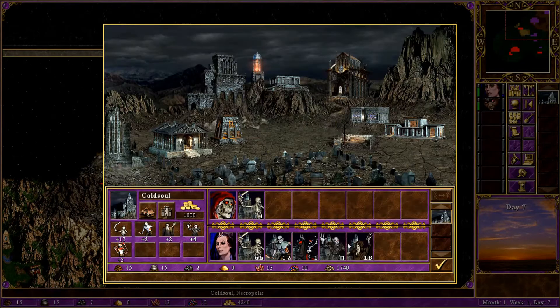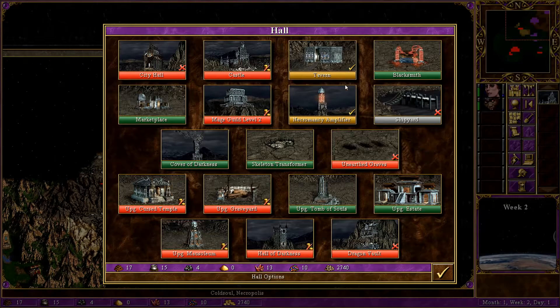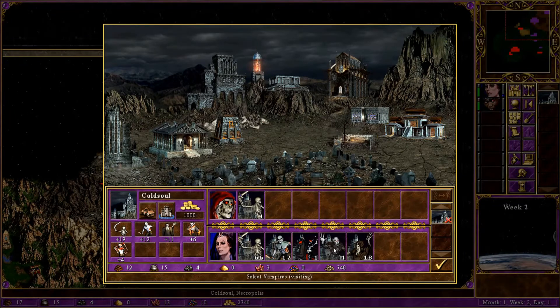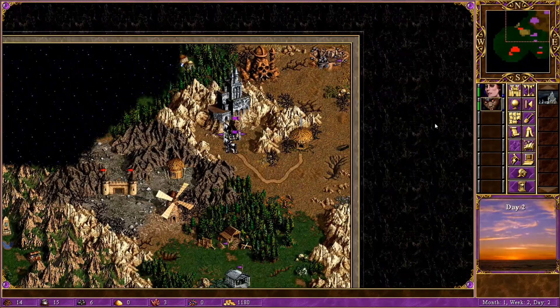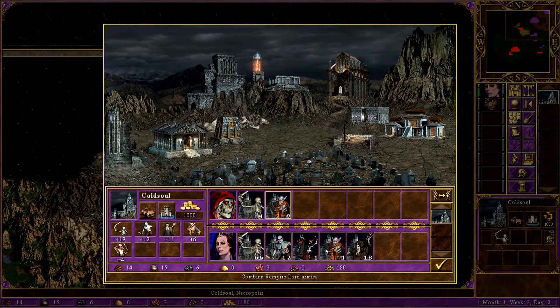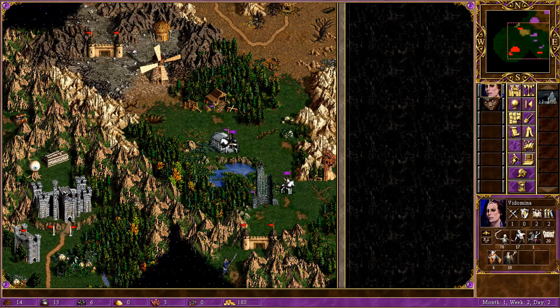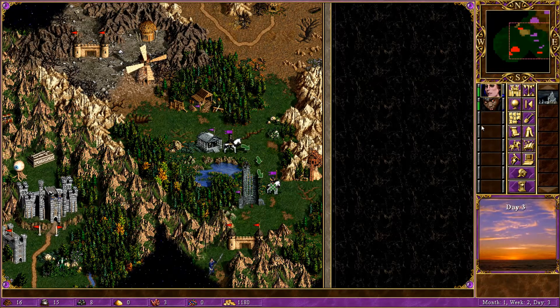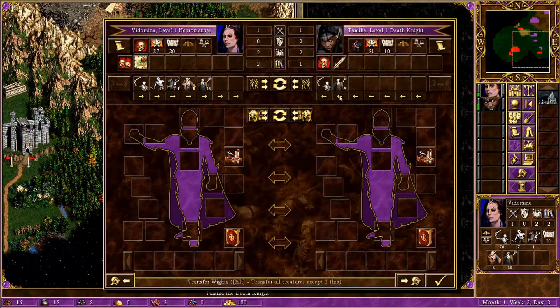However, I want the Citadel to give me more units, and then I'll have better Vampires, and that will sort it out. Let's build it up. I can upgrade — yes I can. Then next turn I'm going to recruit them all, and that will probably be it. Tamika, you can go over here and gather up your forces. That's all that I need to win this one. I can barely recruit them all. Let's have our first fight!